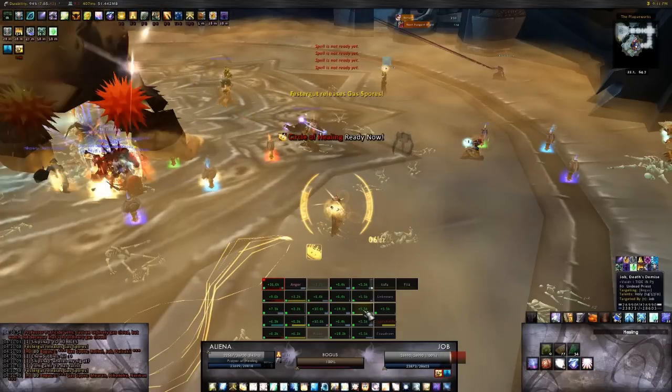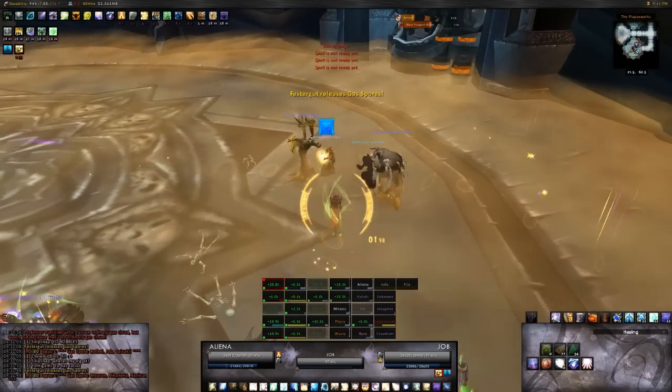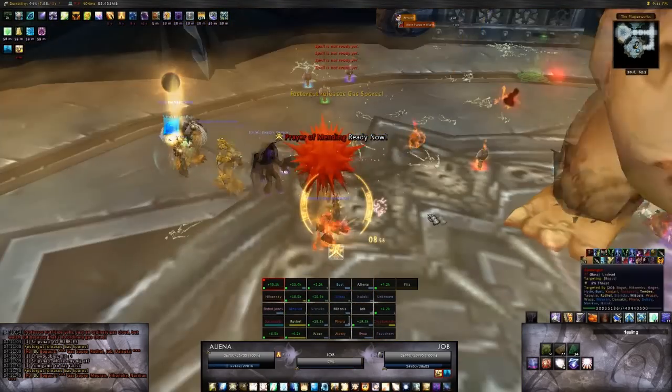As with any consistent raid damage fight, Rejuvenation, Wild Growth, Chain Heal, Prayer of Mending, Renew, CoH, Power Word: Shield, and Prayer of Healing shine. Pre-emptive raid and tank healing while minimizing movement yet executing the strategy are key to this fight.